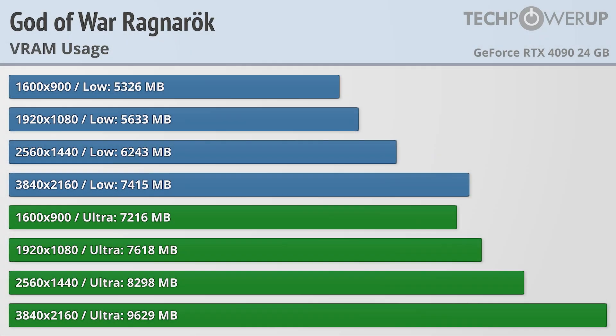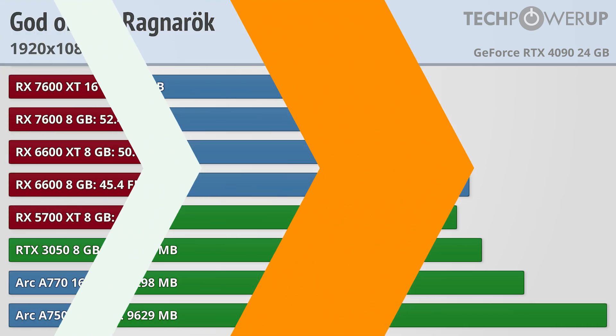Starting off with VRAM usage, thankfully, considering this game was released on the PlayStation 4, the VRAM usage — especially on low — is pretty minimal, with only 5GB used when playing at 900p on low-quality settings. Bumping that up to 4K increases usage to 7.5GB, while boosting everything to ultra adds about 2GB, putting it at just over 7GB at 900p and 9.5GB at 4K. So pretty light on the VRAM requirements, but how does that translate to performance?